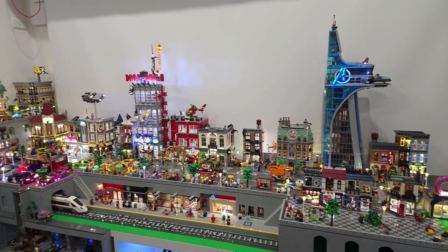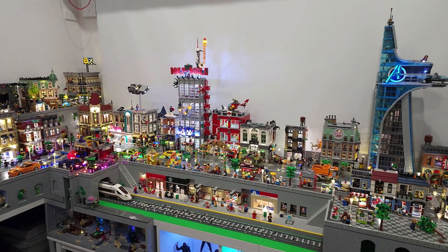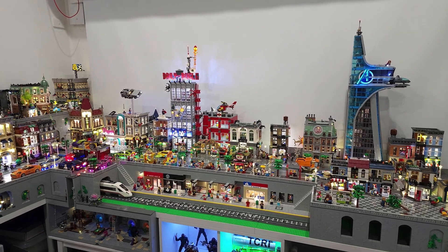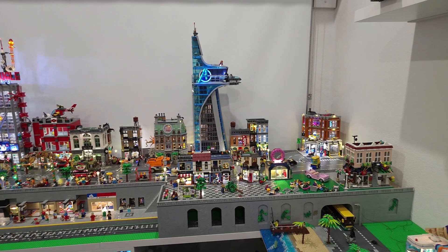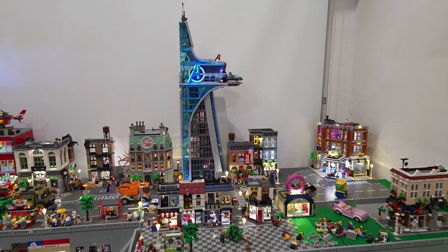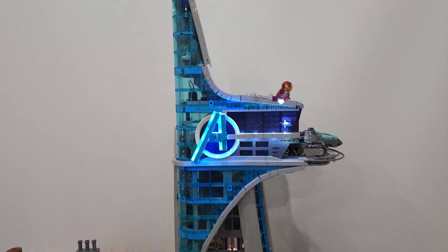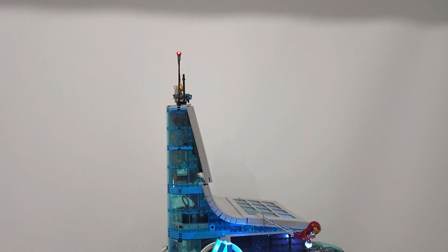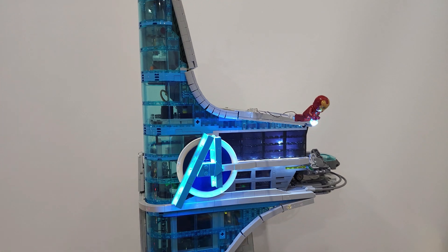If I zoom out you can see how big it is compared to all the other modulars. The Daily Bugle - it even towers over that, believe it or not. It literally makes the Daily Bugle look so minute compared to it. It gives this part of the city a nice bit of height. Zooming in closer we can see all the lights - we've added a flashing light right at the top of the tower, and we've lit up the A and a strip along that side.